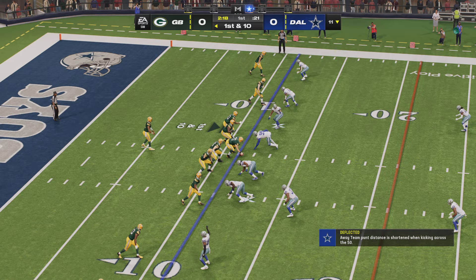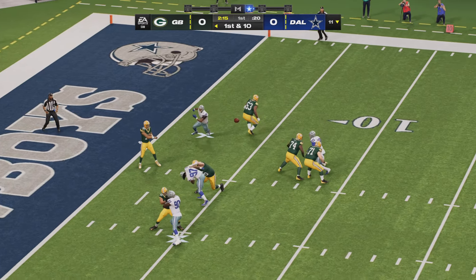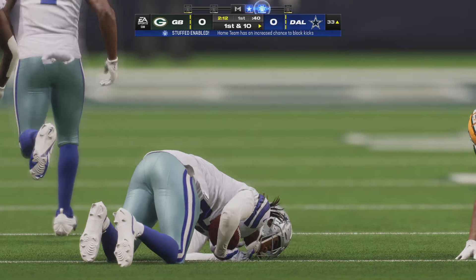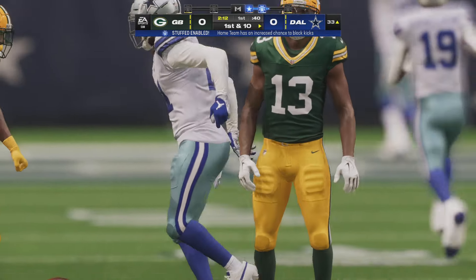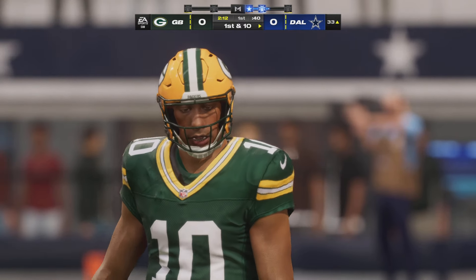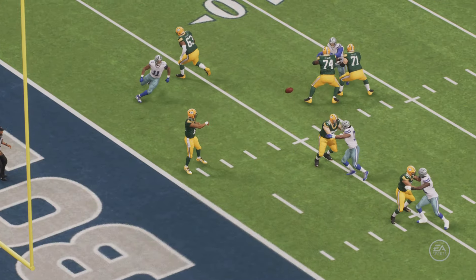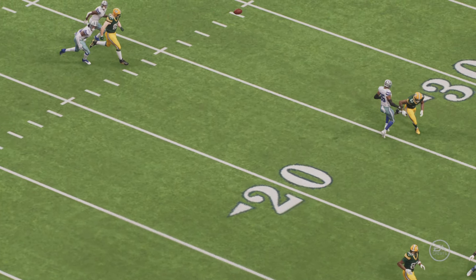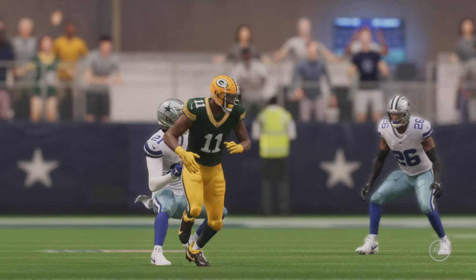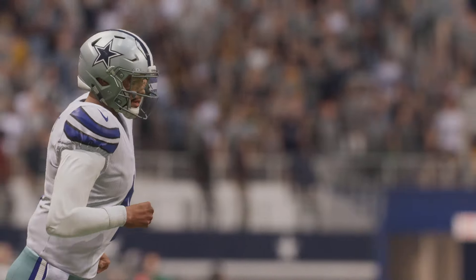Love and the Packers now with first and 10 at their own 11. Here's Love — and this is intercepted on the first play of the game. Picked off by Stephon Gilmore, and they have the football and will set up shop at the 33-yard line. This had trouble written all over from the start. He's got two extra defensive backs in the game — they're in a dime set. So everywhere he's looking, he's seeing a different colored jersey, and sure enough, this one winds up being intercepted.